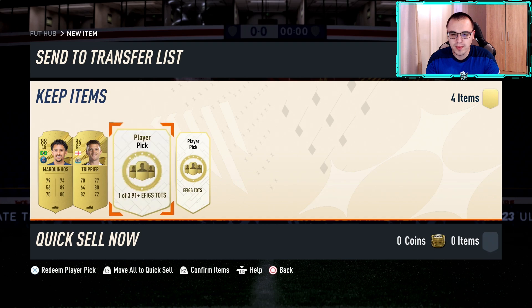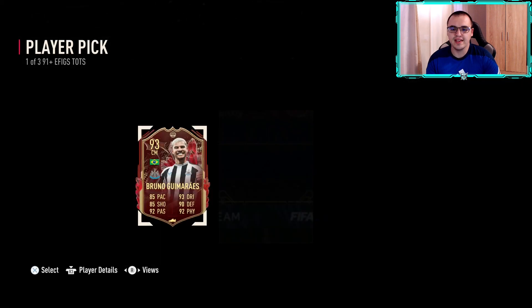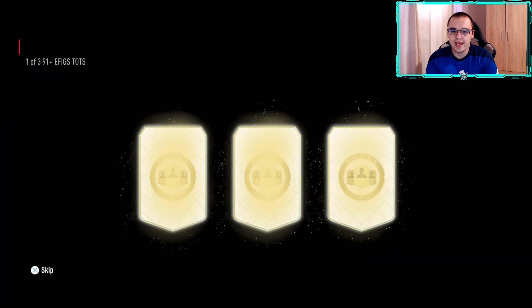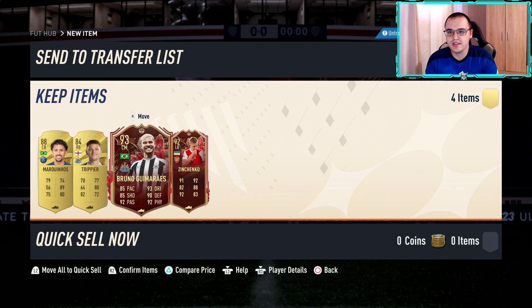Now we have the two big boy player picks — we're all hoping for an ultimate Team of the Season. We don't get one, but we do get Bruno Gilmarais who is the highest rated, so he's going to be our choice — 93 to start off, that's nice. For the last pick, nobody big really, so we're going to take Zinchenko for the rating.